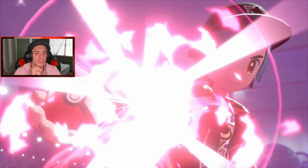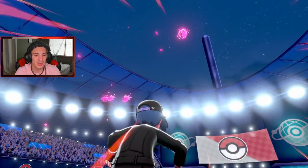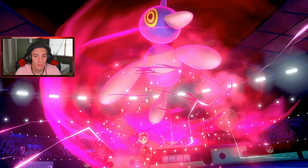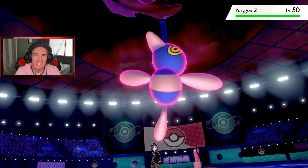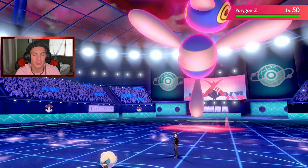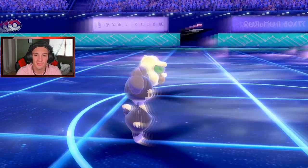He's Dynamaxing — we kind of saw this coming. If he tossed out his tailwind we're sitting in a bad spot. Maybe I should have predicted it and protected to waste out his turns. I'm pretty sure Indeedee should outspeed Porygon at 161 speed — usually Porygons are around 150 to 140.